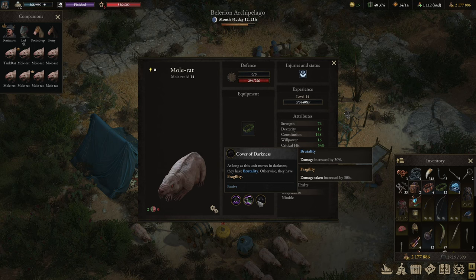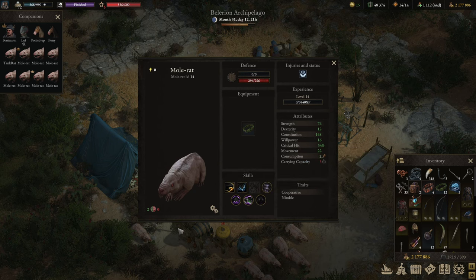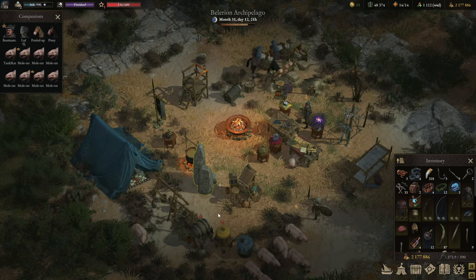I want to highlight another ability: Cover of Darkness. We're currently in the middle of the night, and as long as this unit moves in darkness they have Brutality. I want to check if night really offers quote-unquote darkness — more rats excel in tombs and dungeons. I didn't want to do a tomb or dungeon fight because you'd be fighting against more rats, which wouldn't be punching up the weight class. In all other circumstances you do have Fragility, which really is the problem with most rats — they are not very durable, but they can deal some damage, specifically poison.